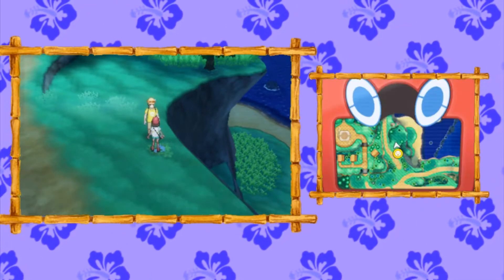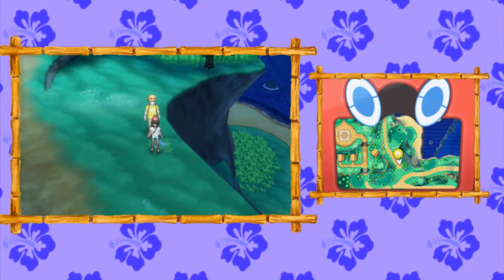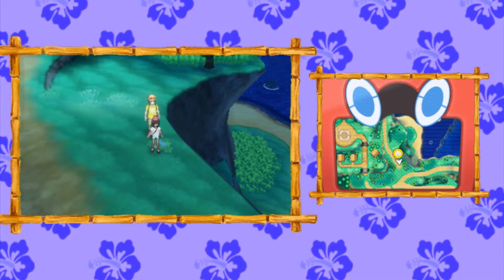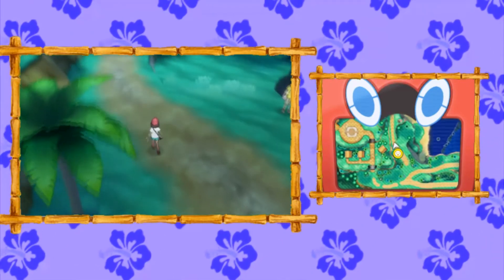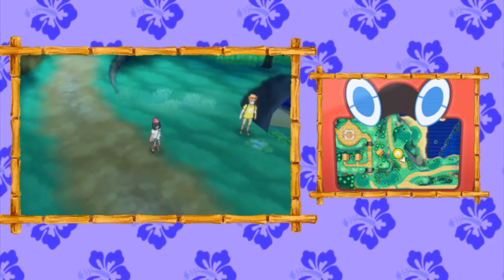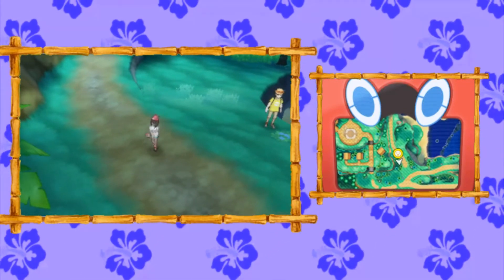Now there are some things of note. The Yellow Nectar does repeat daily — you can consistently get it from those two same spots we saw. Also, you might be able to find Stardust in the boulders that we destroyed with Tauros ride.